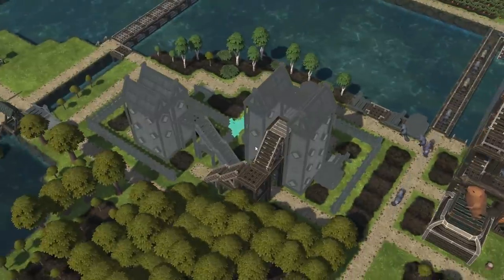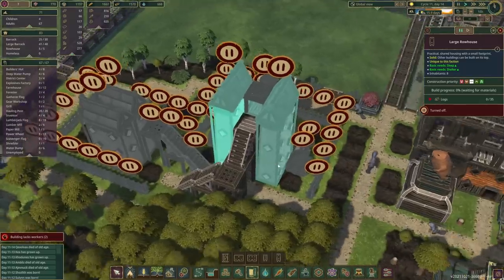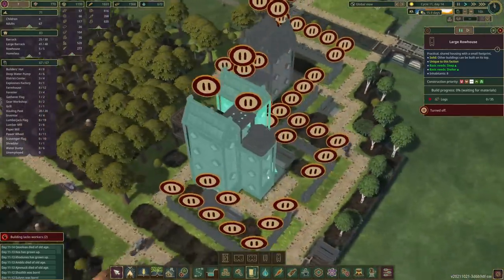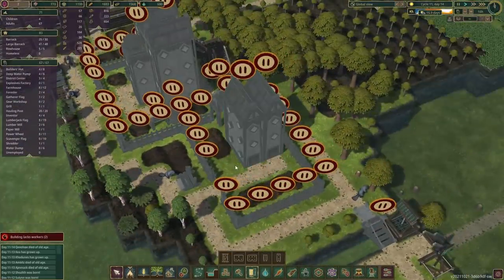Let me just bring back the UI. If we go into the housing tab there's the row house and there's the large row house. In this one I've taken the two large ones and put the smaller one in the middle, whereas this other layout is just two smaller ones.